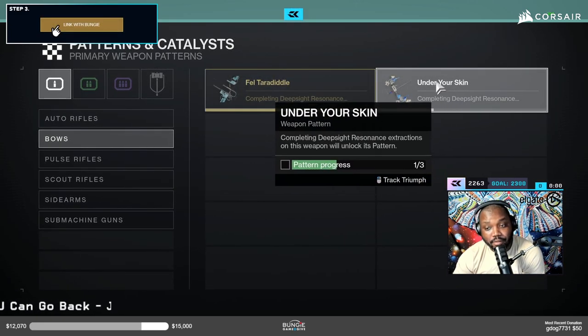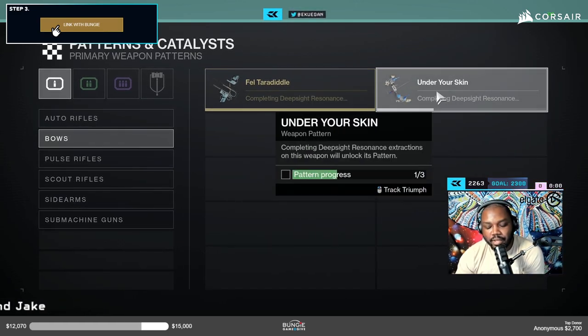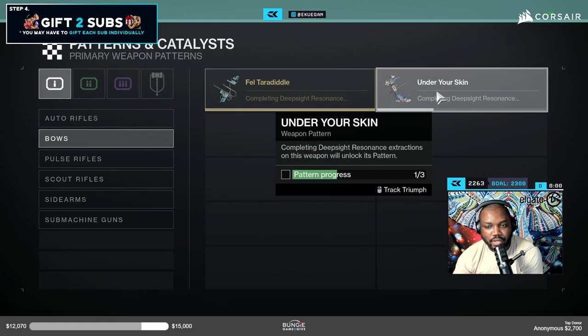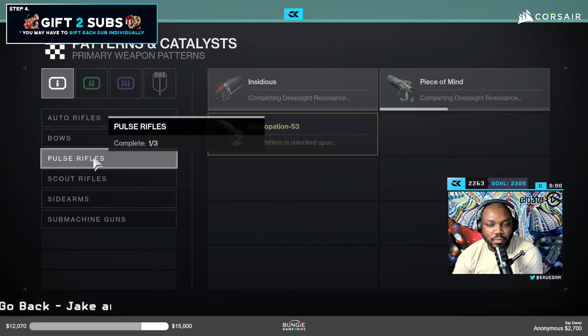I also want to get this other bow — it's in the energy slot and it's actually brand new. It comes with a brand new perk that I want to chase; I'll make a video for that. But basically I needed three out of three patterns for this one and I got it today.